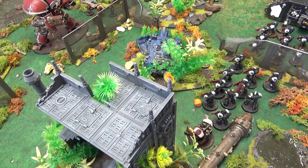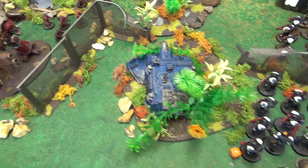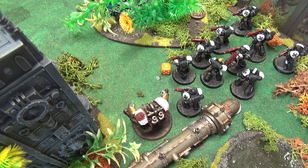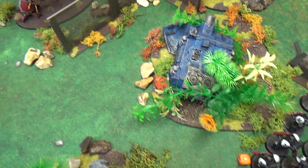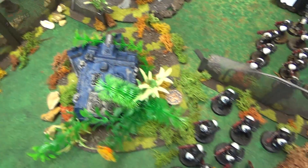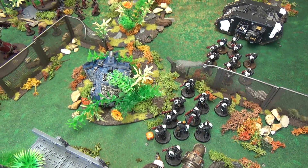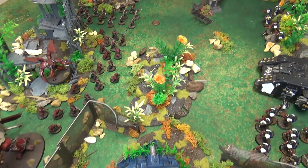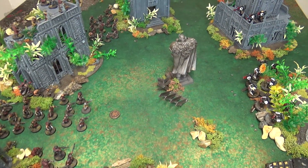Turn one shooting for the Word Bearers: the thermal cannon on the Knight fired into the Centurions, hitting three times, wounding twice, and killing two — benefiting from being within 18 inches. The heavy stubber put a couple of shots into the Primaris, wounding one. No combat this turn, so we move straight to Black Templars turn one.